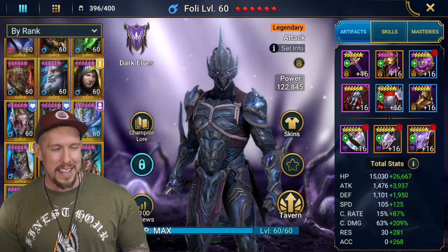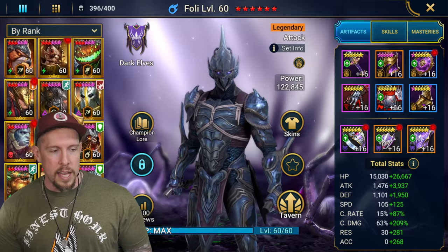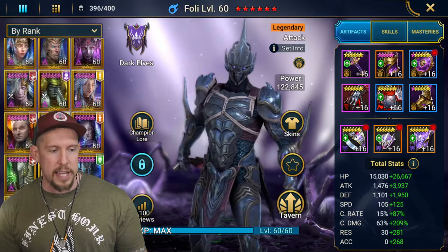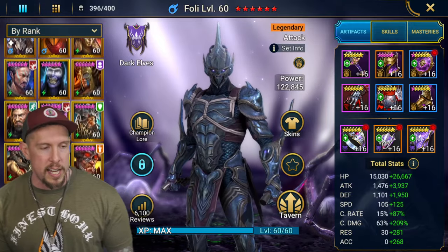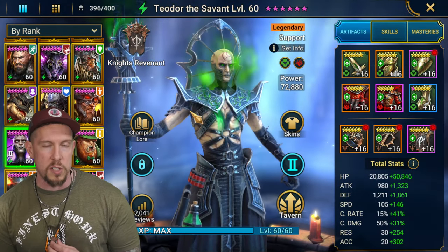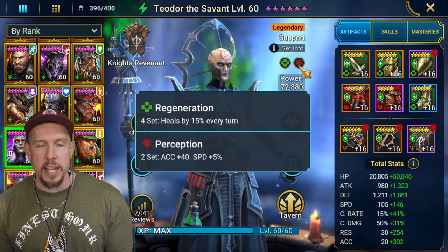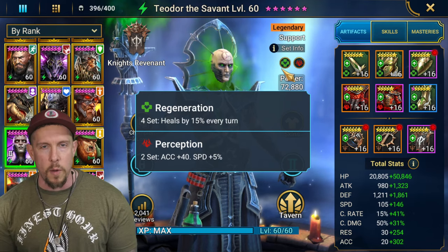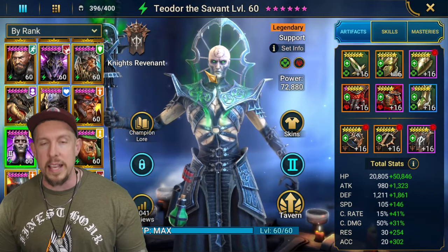Back to Theodore the Savant - I have two builds and I'm really happy to share two different ways you can build this champion depending on where you're going to be using him most. The good news is you can get by with both builds in most areas. Regeneration and immortal, or regeneration and perception - you can choose that other set. Immortal and regen are probably the most popular combination.